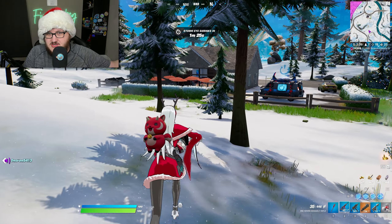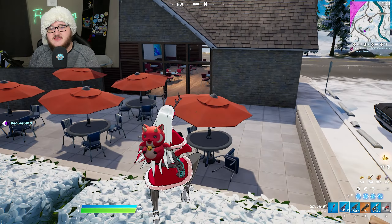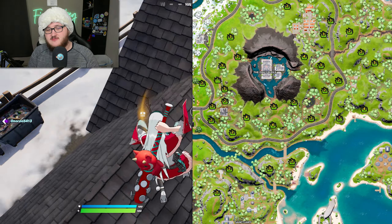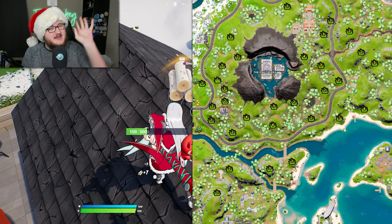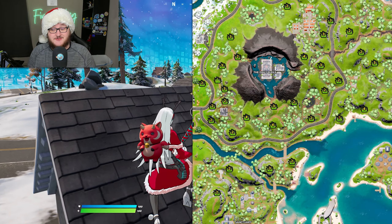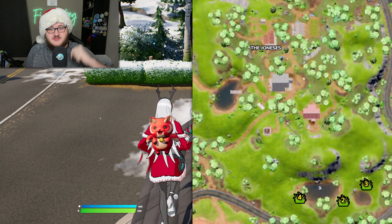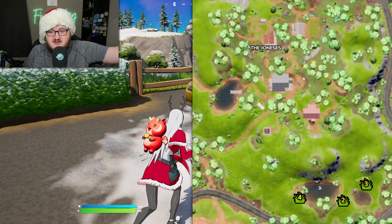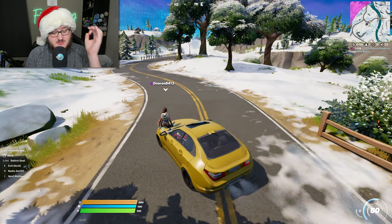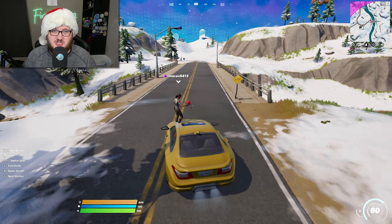Challenge 2 requires you to damage an opponent within 45 seconds of crouching in tall grass, which can be found most frequently between the Daily Bugle and the Sanctuary in the river area, or down below at the Joneses. This one is super simple because you have a large window of time — you can crouch in the grass and spend 20 to 30 seconds finding an enemy, and as long as you shoot them once before 45 seconds is up, you've completed the challenge.